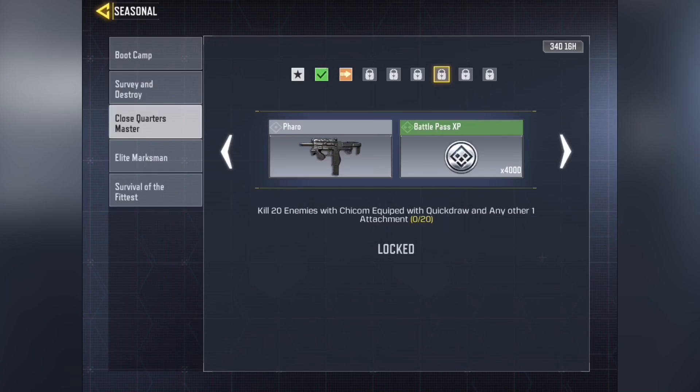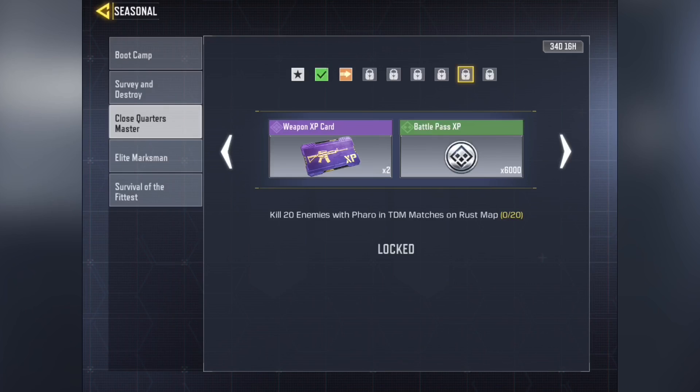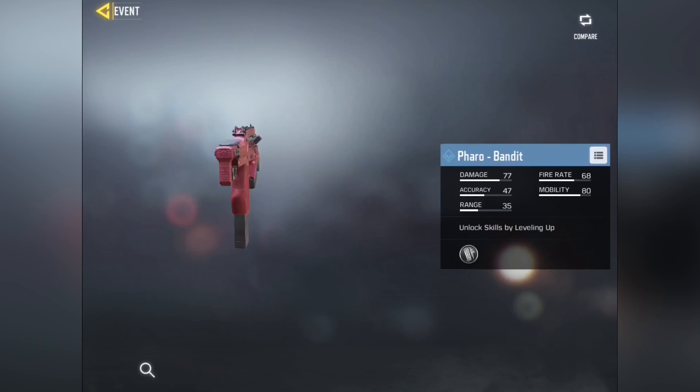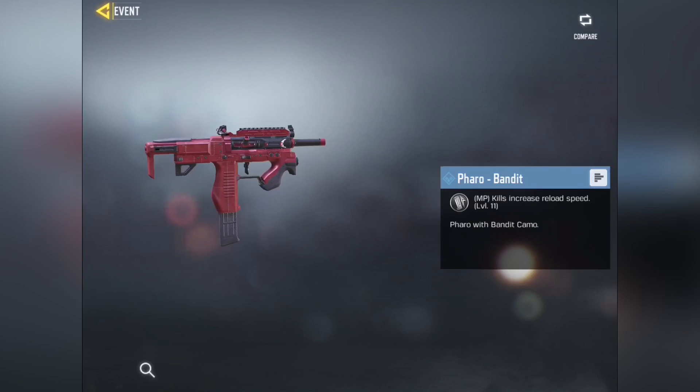Once you do that Cheat Comb mission, you get a mission to kill 20 enemies with the Cheat Comb equipped with Quickdraw and only one other attachment. Then you unlock the default Pharaoh with no skin at all. You keep going, get kills with the Pharaoh, and then finally use the Pharaoh with Quickdraw and any three attachments to get the Pharaoh Bandit. This is the only way to get the Pharaoh for free, and you have a month to do it.